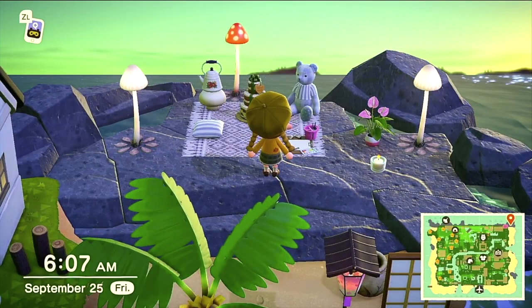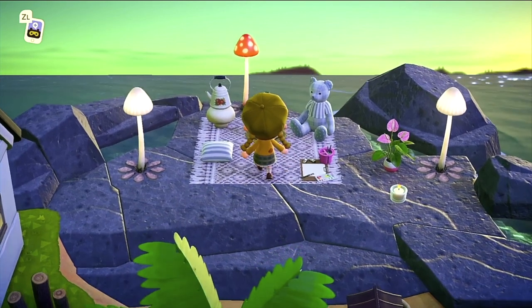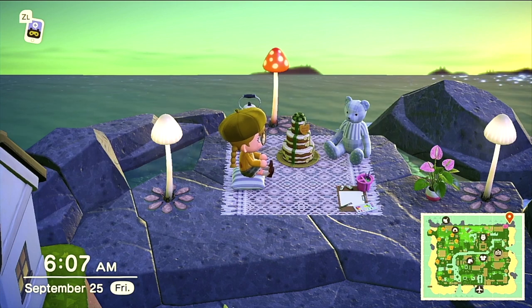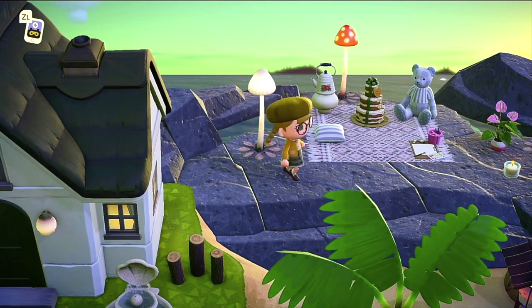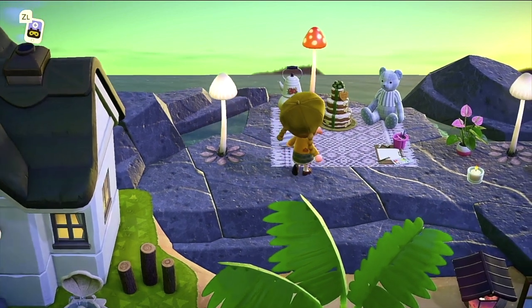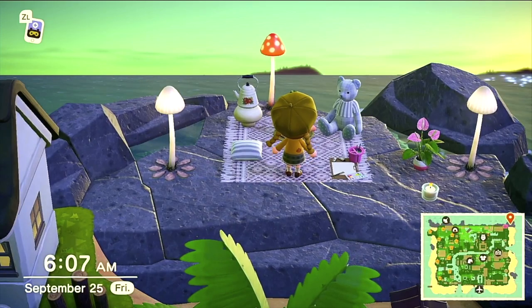And we have a bear tea party. Bears and tea parties — there is just something about them. I like how she placed the codes under the mush lamps. Sometimes if you place these it just makes it a little bit more complete looking, because otherwise on the rocks they would look a little bare. But with the codes under them, it looks really great.